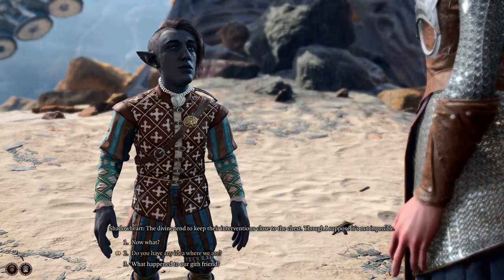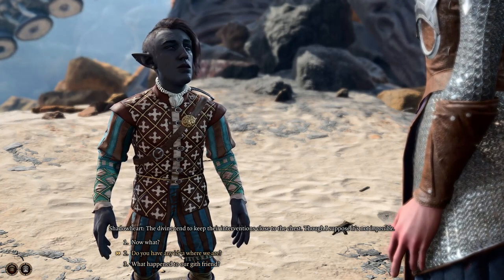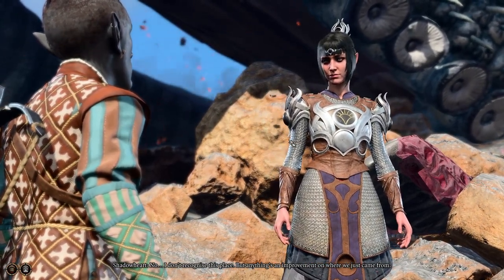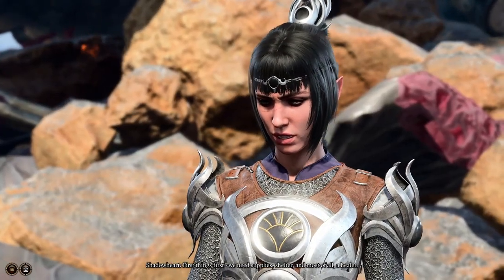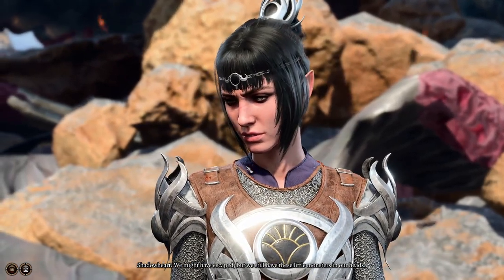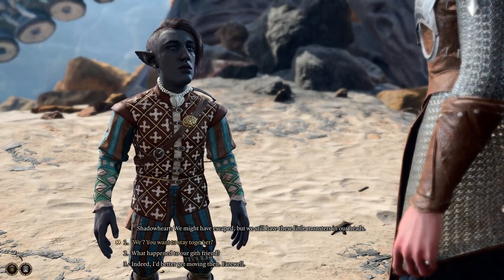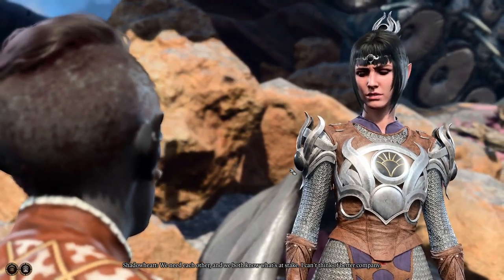Now what? Do you have any idea where we're going? What happened to our Gith friend? Do you have any idea where we are? We need supplies, shelter, and most of all, a healer. We might have escaped, but we still have these little monsters in our heads. We need each other — and we both know what's at stake.